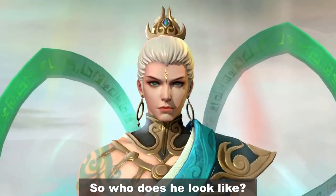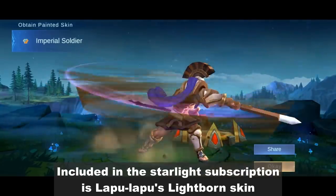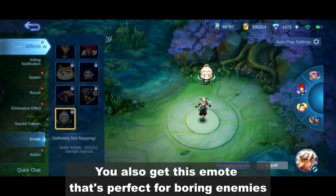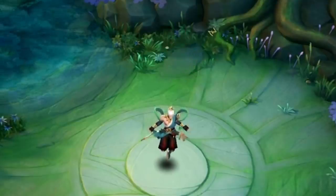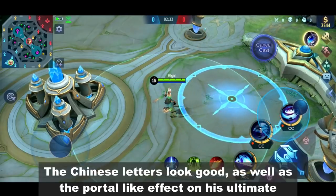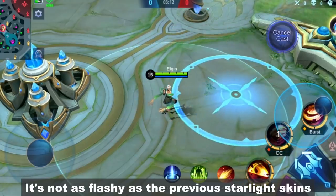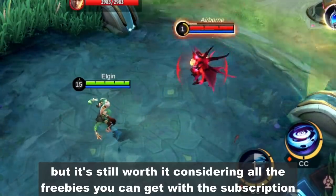So who does he look like? Included in the Starlight subscription is Lapu-Lapu's Lightborn Skin. You'll also get this emote that's perfect for taunting enemies. The effects are pretty nice. The Chinese letters look good, as well as the portal-like effect on his ultimate. It's not as flashy as the previous Starlight skins, but it's still worth it considering all the freebies you can get with a subscription.